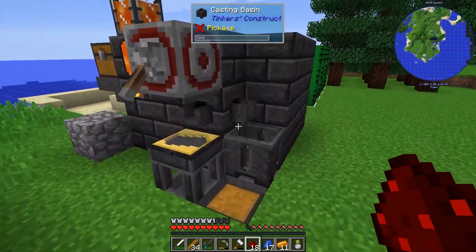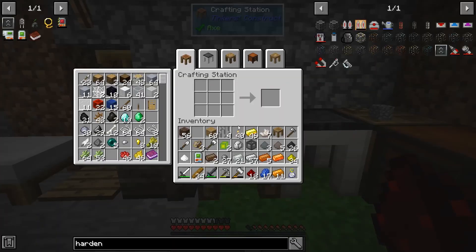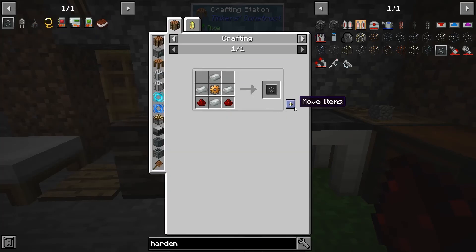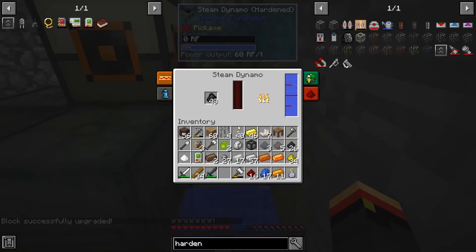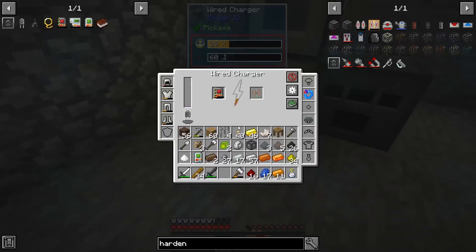We have bronze, invar, and redstone here. Now we can make this upgrade. It's now putting out 60 RF per tick - that's better. I won't get any more RF out of this but I'll get faster power generation, so that's a little helpful.